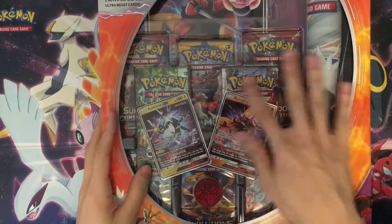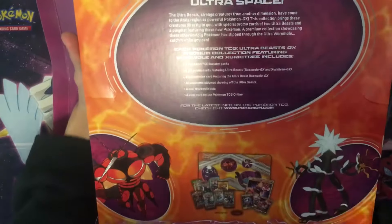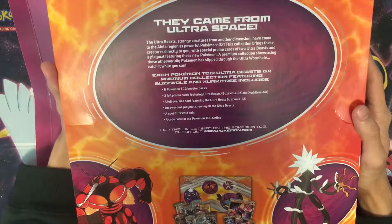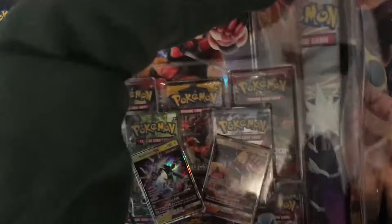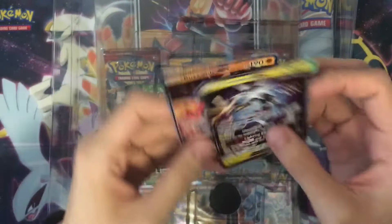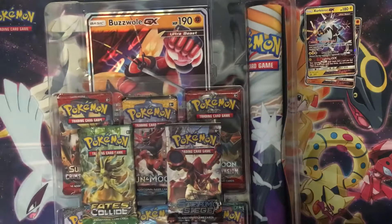In this box we are getting a different art for the Buzzwole GX and we have a Circuitry GX coming along with it. They don't seal it hard anymore, we can just open it. The box comes with eight booster packs, two promo cards, an oversized Buzzwole GX card, a playmat showing all the Ultra Beasts, a Buzzwole coin, and also a code card for the online game.